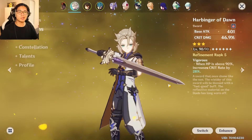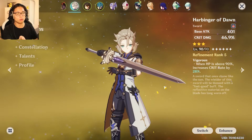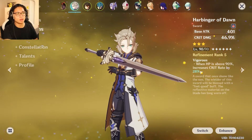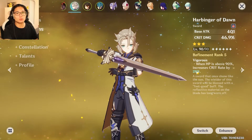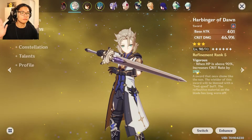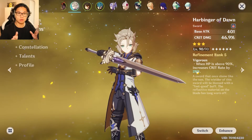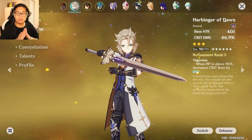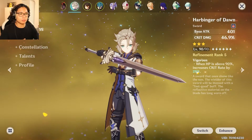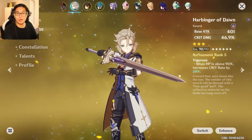Now the important stuff: weapons. This is insane — Harbinger of Dawn is a three-star weapon with 46.9% crit damage and a passive that increases crit rate when your HP is above 90 percent. Keep Albedo above 90% HP. Note there's a new enemy type that reduces HP of off-field party members, which is a problem. Albedo is also getting a new signature weapon that scales with defense — an absolute insane sword you can farm to refinement 5 from the new event.